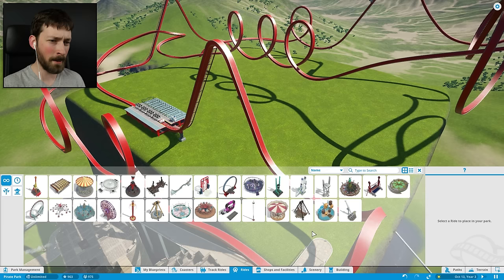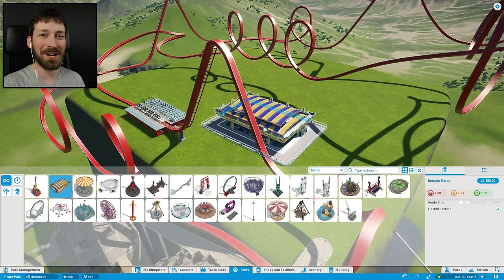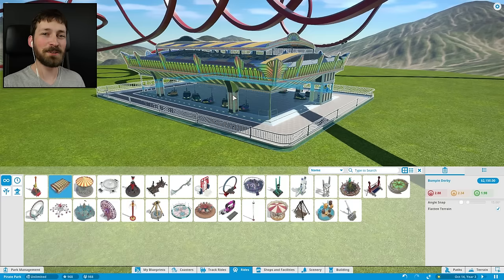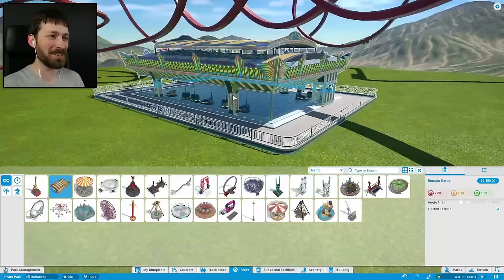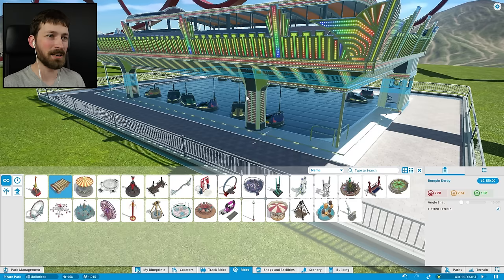I'm not totally sure which new rides. I think we noticed last episode that the Bumpin' Derby was one, and I could not remember what it was called. I was watching it when I was editing and I realized that I did a really good job of not conveying the fact that I could not remember the word bumper car for the life of me. Yes, this is a bumper car derby arena — gladiatorial match, whatever it is. We definitely need to place it, and I definitely want to see what it's like riding it in first person.